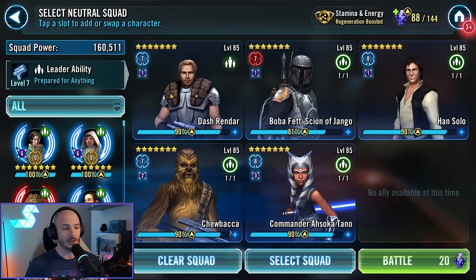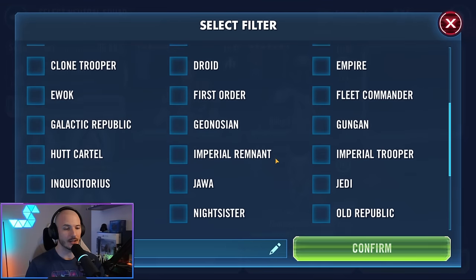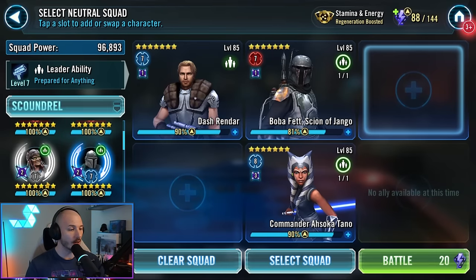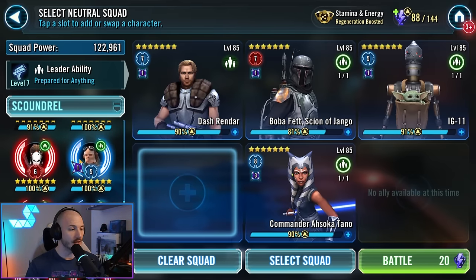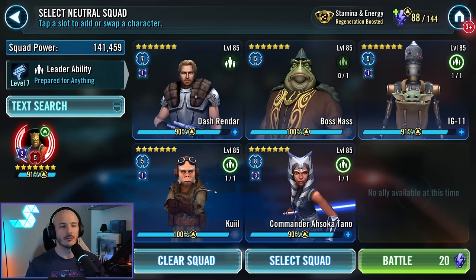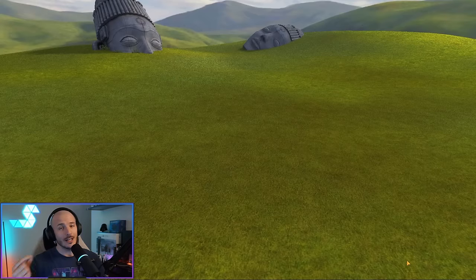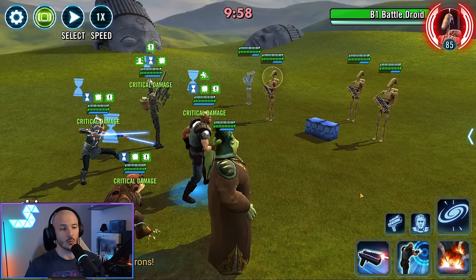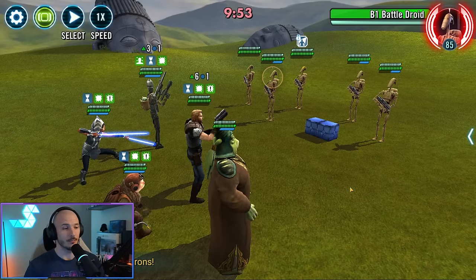Now we can take the same approach to the B1 node — just going to go in with Dash Rendar. I'm probably going to take out Han Solo and Chewie. You don't need Commander Ahsoka Tano; she's just passing additional stats. We'll go ahead and get in Scoundrels, and I'll probably go in with IG and Quill just to give us that additional level of survivability and some more support. You don't use Boba Fett obviously — you use Boss Nass. Mine is Relic 5, but you can do this with lower gear, lower Relic Gungans. Just make sure you've got the damage output — we need to get to 20 kills minimum on the droids in order to make this work.